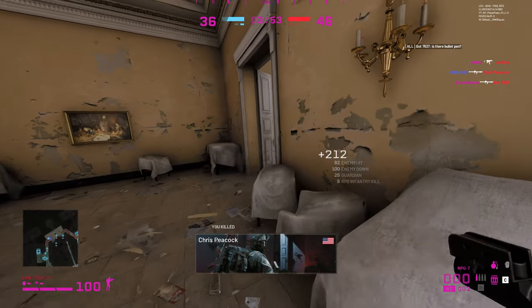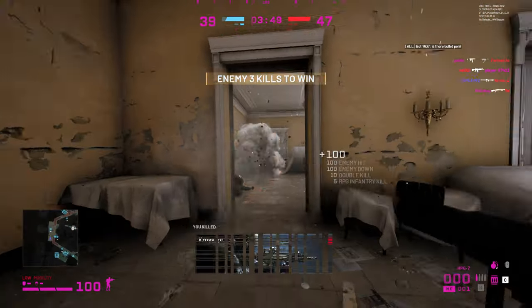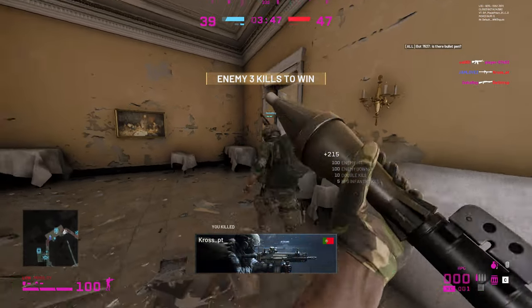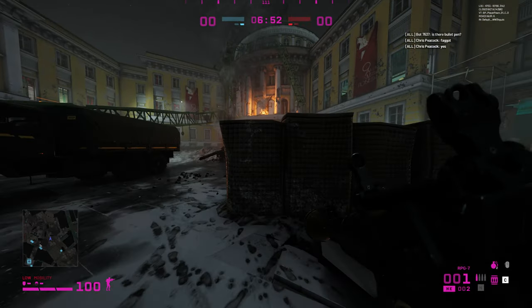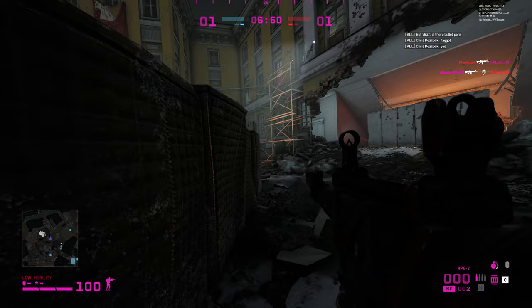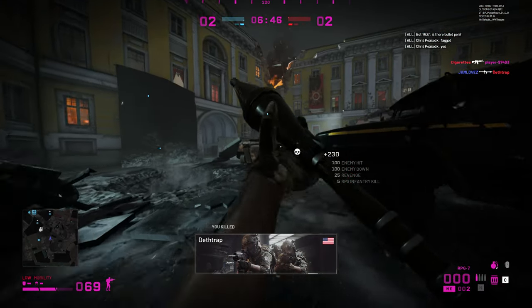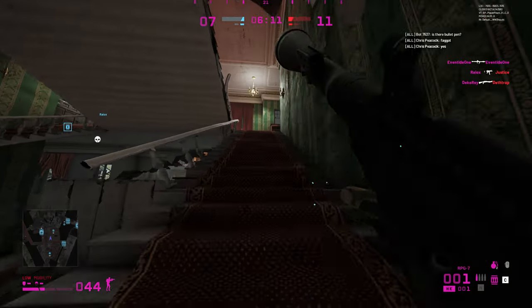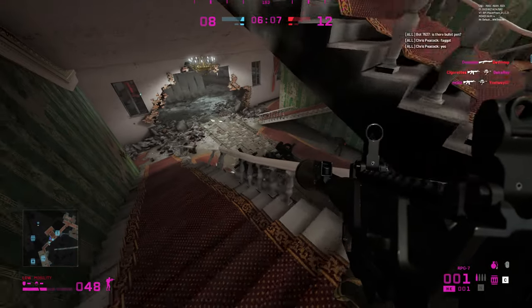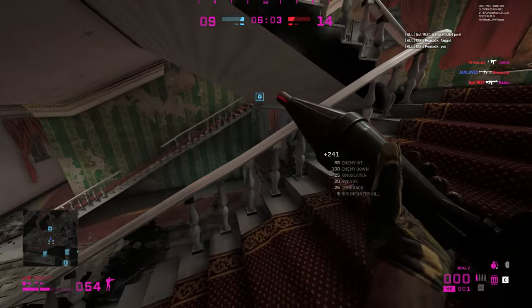If it doesn't hit them directly, I think it's like 85 hit points — they get an 85 HP marker and then you're done for. You have to switch to the other RPG or reload quick enough to get the second shot off. I noticed the RPG isn't gonna get multiple kills; you kind of have to hit the target head on. For some reason I'm only able to get one kill per RPG shot.